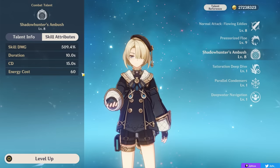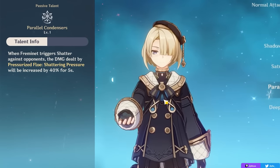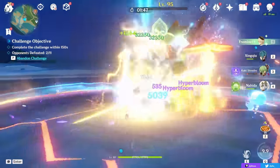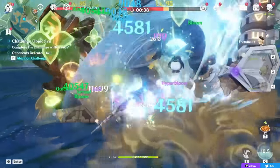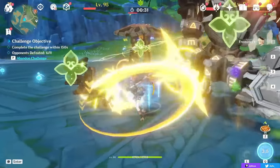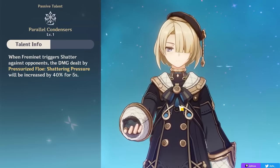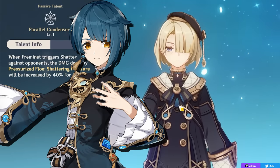Your burst has a 15-second cooldown with a 10-second duration, and an energy cost of 60. It's also important to know that if you shatter an enemy, your skill's damage is increased by 40% for 5 seconds. This means that if you run a hydro support in your team, you'll passively be freezing enemies because Freminet deals cryo damage, and then shattering them because you're a Claymore character — proccing this often-forgotten shatter reaction for a 40% damage buff to your skill, lasting 5 seconds. Shatter is typically annoying for Claymore characters since you break enemies out of freeze, but for Freminet it's a nice bonus, making a strong hydro support like Xingqiu a great incentive.